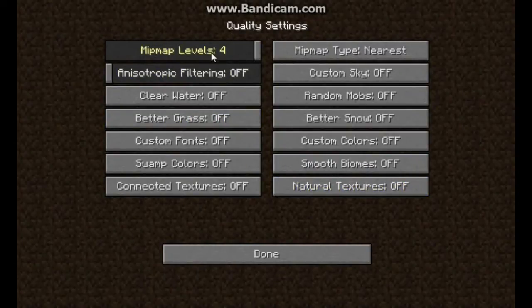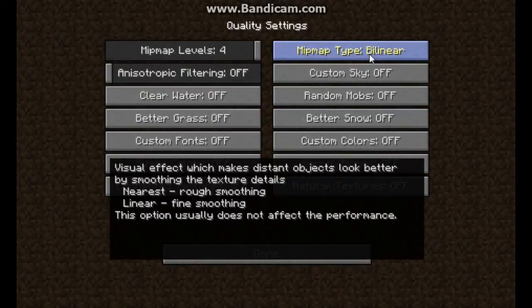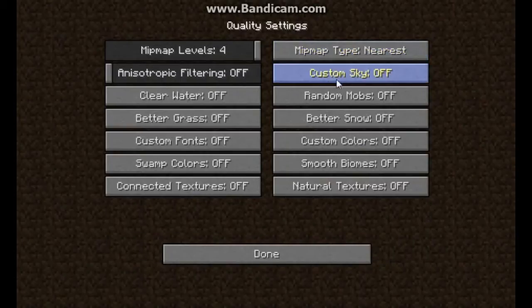Now in the Quality tab: Mipmap Level — set to 4. Filtering — Off. All the rest of the settings here set to Off as well. Mipmap Type — set to Nearest. Nearest should give you less lag, though the description says it shouldn't significantly affect performance.